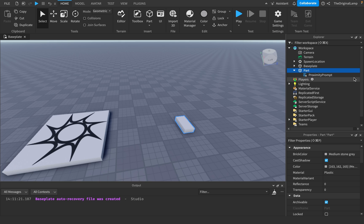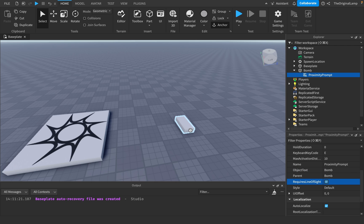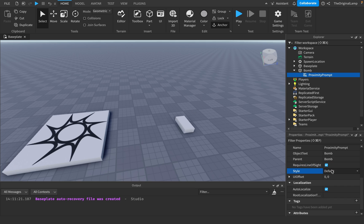Requires line of sight - if this is true then it only lets you use the proximity prompt if you can actually see the part it's attached to. So if the part is behind a wall it's not going to let you use it. However the default is false, so even if the part is behind a wall it still lets you use it. Style - if it's default it gives you the default UI, but if it's custom you have to make your own user interface.